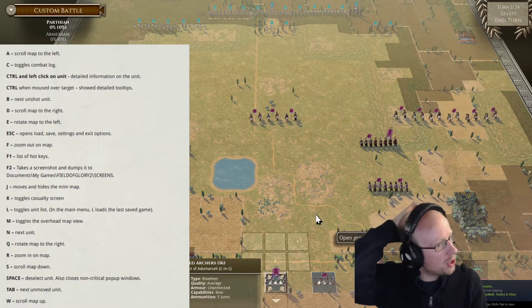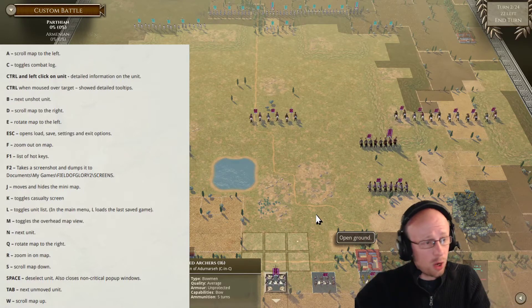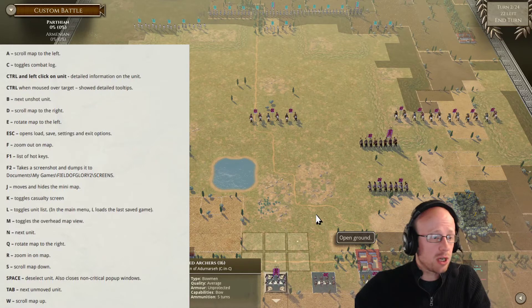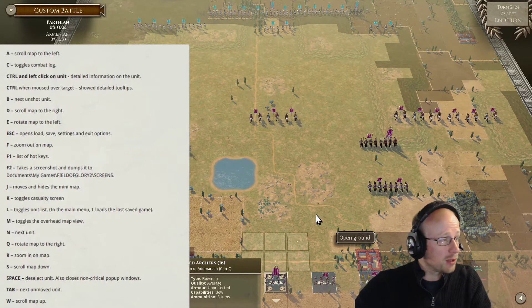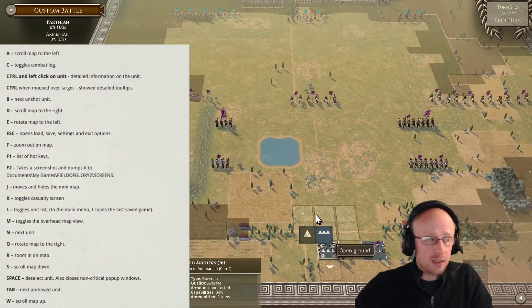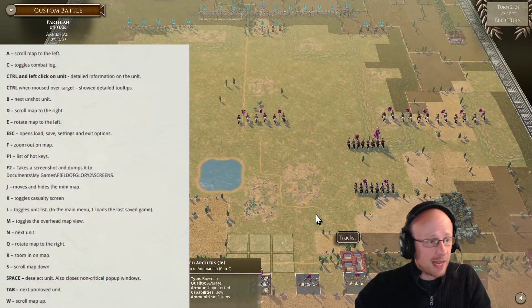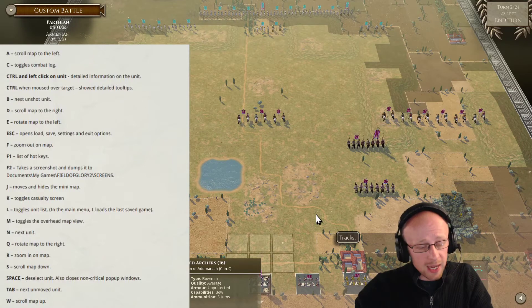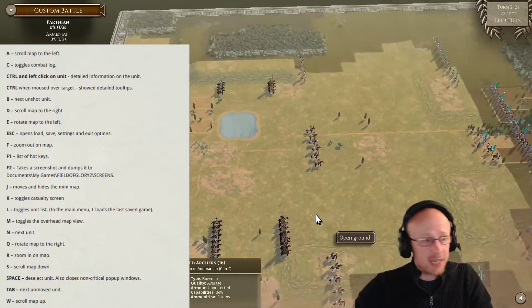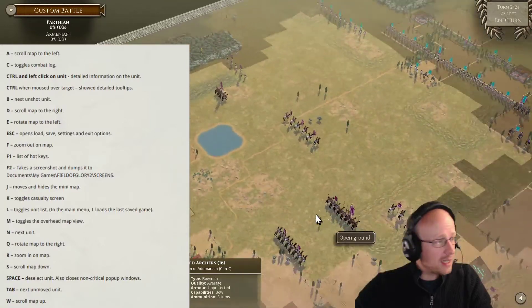The next key goes to the next unshot unit — but since everybody in this scenario is unshot, it won't select anybody. The W, A, S, D keys are just for moving around, as we've discussed. The E and Q keys are also interesting.